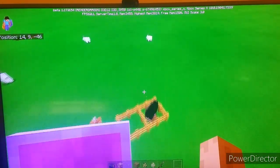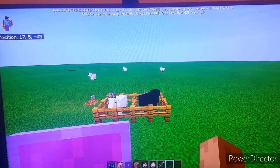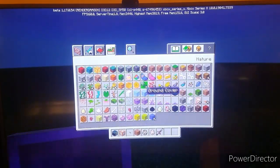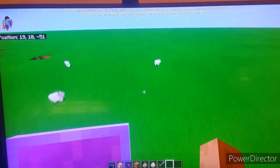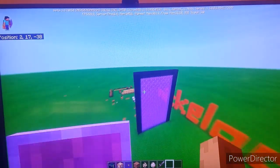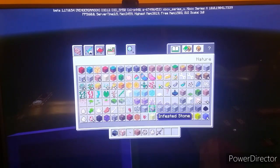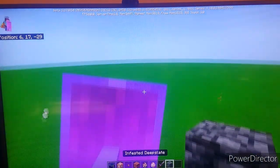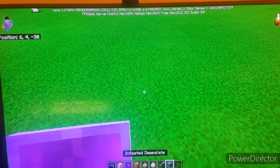The last version I had was 1.17.0.52 — there's no UI change there, just goat sounds. Now in 1.17.0.54 we have additions including the infested deepslate. So when I break this deepslate right now, this is supposed to spawn a silverfish.